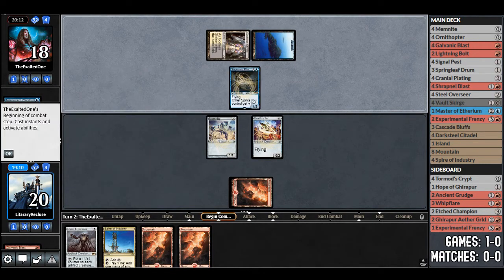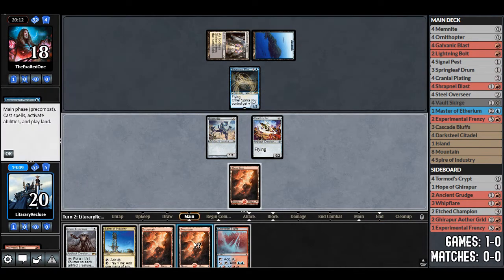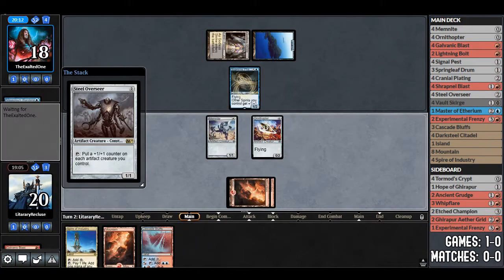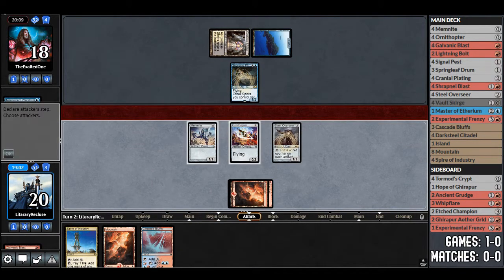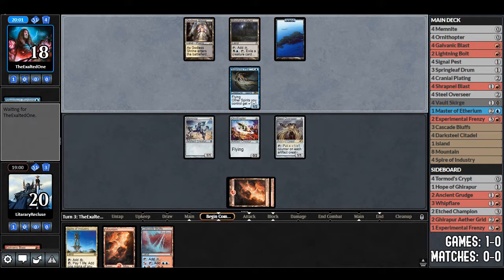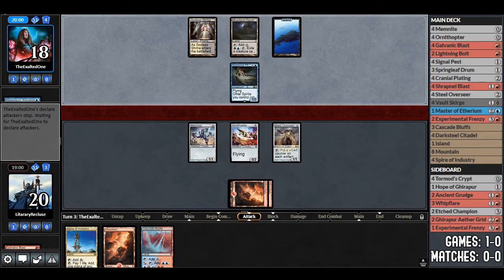I guess it feels better if they countered it, but same thing happens either way. We draw another land — didn't want that many. We'll play Steel Overseer. If they don't have an answer, we can start adding counters, which would be good. That's why I blew up the Wanderer — to get a couple turns. But if they have a Fatal Push or Path to Exile, it's not super great.